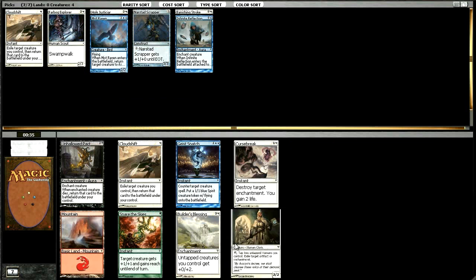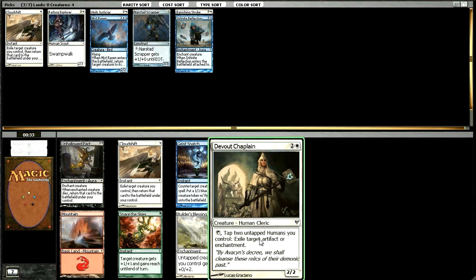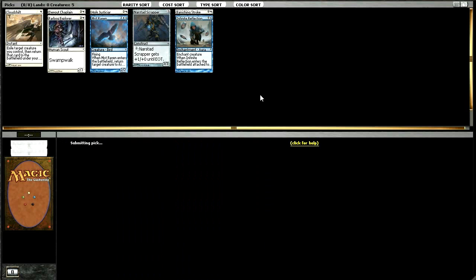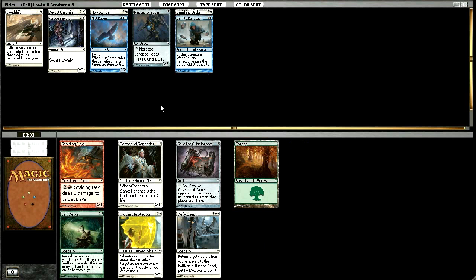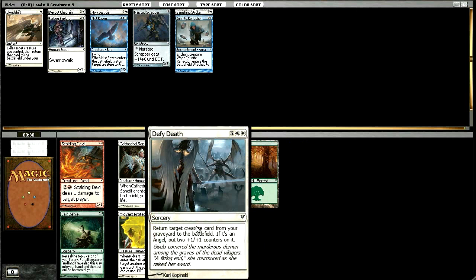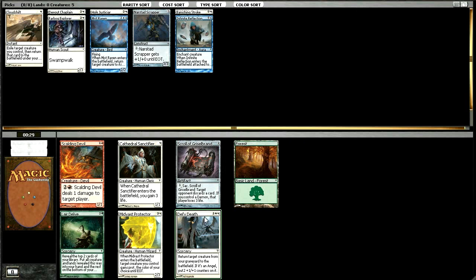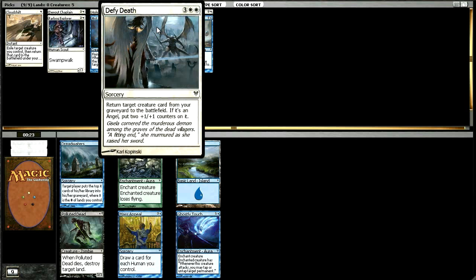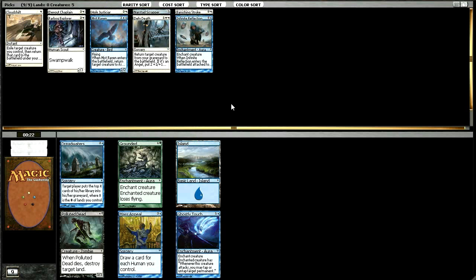There's another Cloud Shift, but I'm going to take the creature here. Devout Chaplain is fine — he does some things. 2/2 for 3 is within reason, and you're never too sad to see him. I'll take a Defy Death. If we're going to be in white, I like Defy Death better than Mid-Vast Protector or Cathedral Sanctifiers because it gives you some pretty sweet inevitability if you can pick up some angels — it makes them just huge. And if you can't, you can just get something for value back, like a Mistraven or whatever.